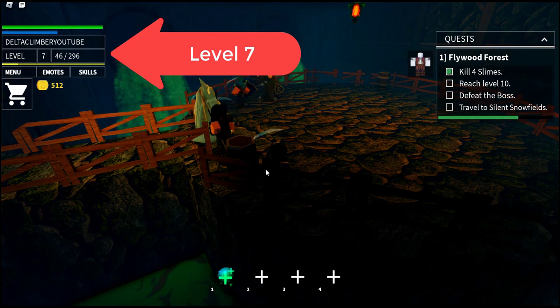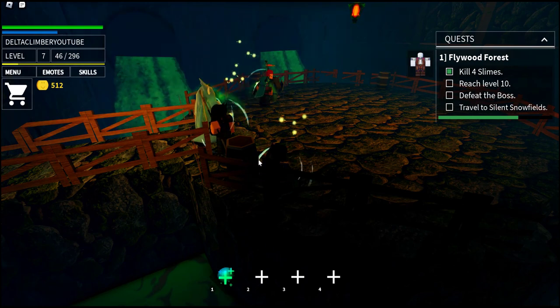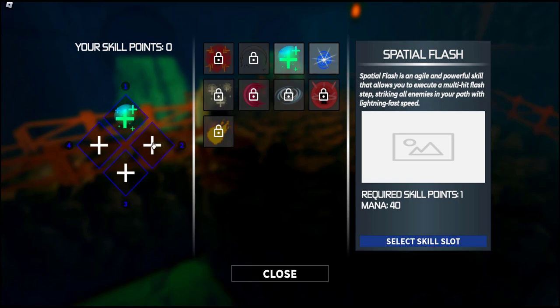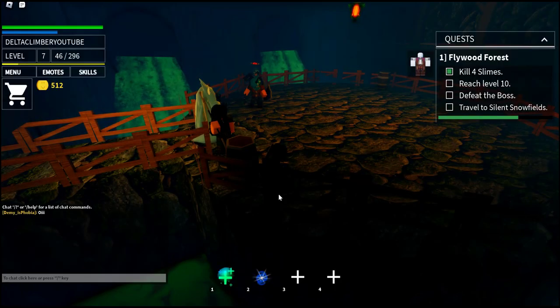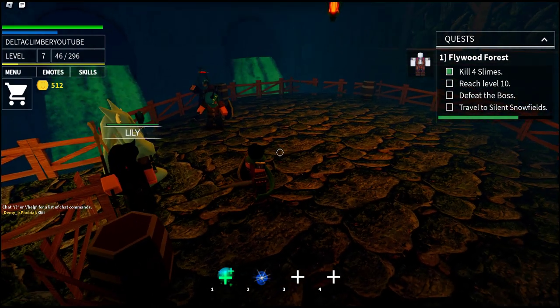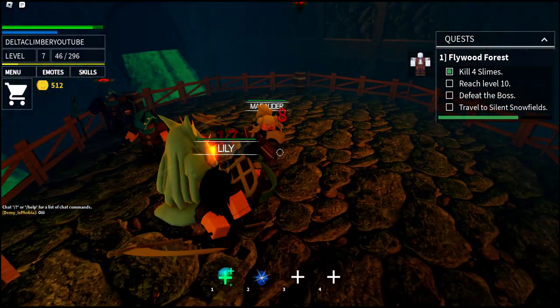Level 7 already — that is so cool. Three levels to go and I will meet my goal. Now here, every three levels you can get a new skill. And the skill I've chosen this time is Spatial Flash. It does damage to all of the enemies that are in front of me.